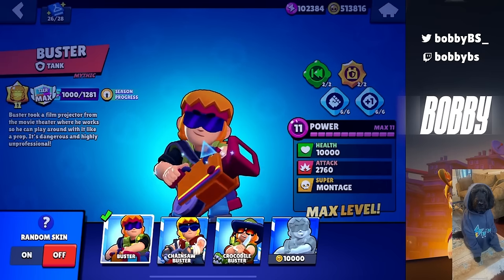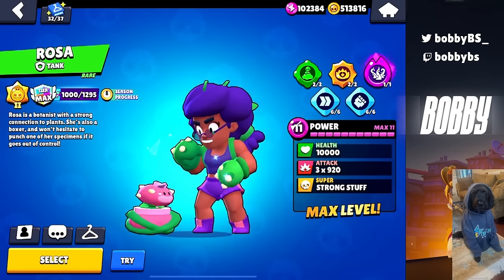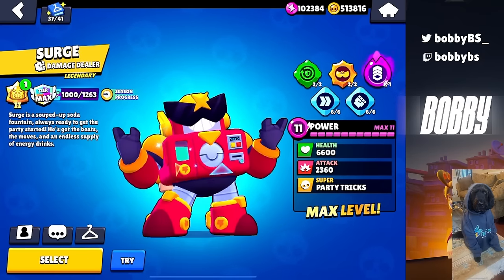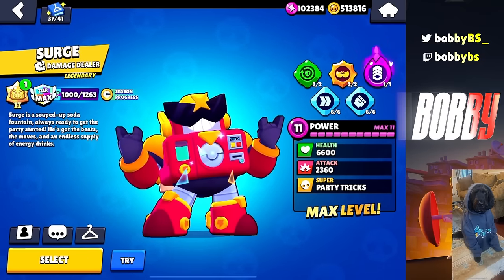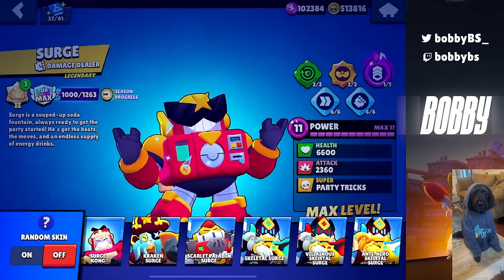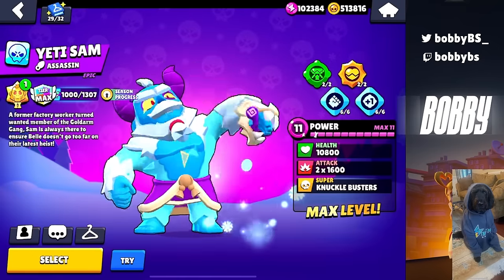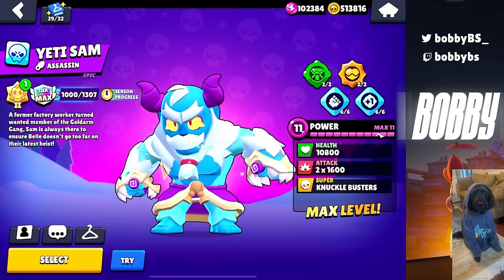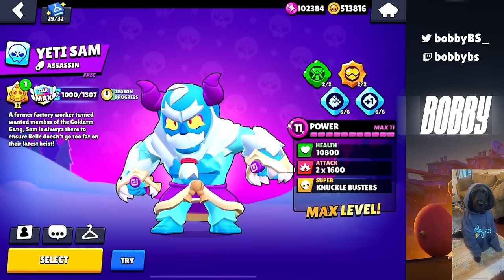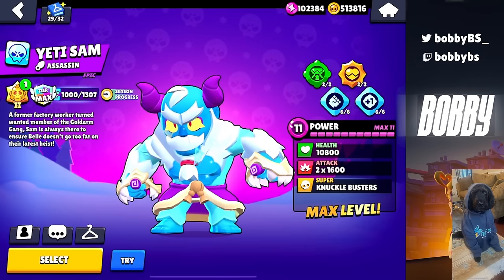There are a lot of brawlers where I just rock the no skin — Buster is definitely one of them. I also do the same on Rosa, Larry, and Surge. Surge is a little bit of a weird one because at low levels there are so many level one Surges. But honestly, I think base Surge by far has the most aura out of all of these skins, especially Monkey Surge. There are a lot of brawlers that have insane skins that we didn't talk about, starting off with Yeti Sam. There are a lot of good Sam skins, but I don't think any of them even come close to Yeti Sam — Yeti Sam just has insane aura.